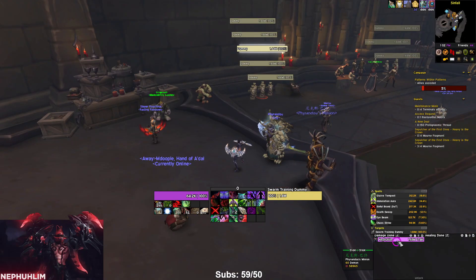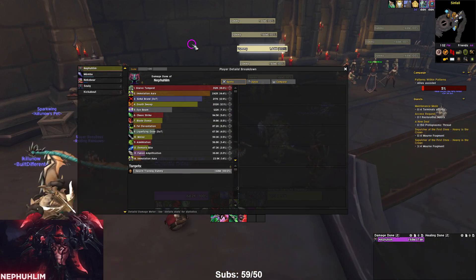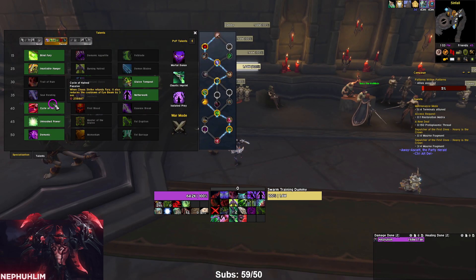The first test is done. We'll take a quick look at the damage breakdown and then do another test and compare the results. The next build we're testing is Cycle of Hatred — it's pretty much the same thing but replacing First Blood with Cycle of Hatred and replacing Increased Scrutiny with Relentless Onslaught.